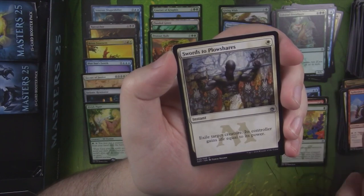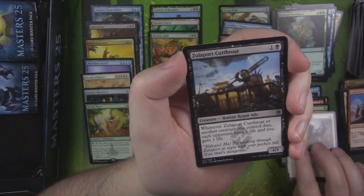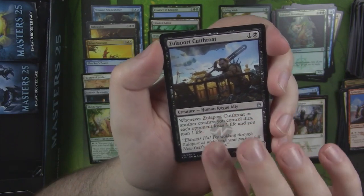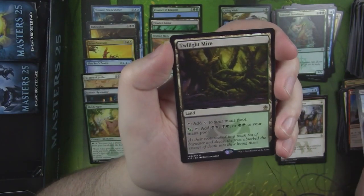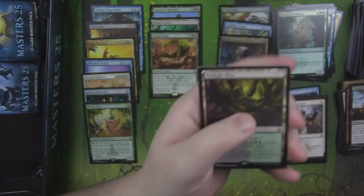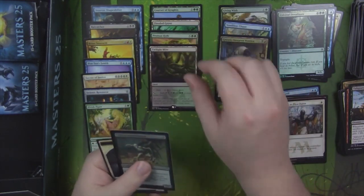Spike Shot Goblin. Swords to Plowshares — very good uncommon. Zulaport Cutthroat — this guy is very good; speaking of Aristocrats, very good card for Aristocrats. We got a Twilight Mire! Another Filterland, pretty good. I'm okay with that. And a Foil Twisted Abomination.